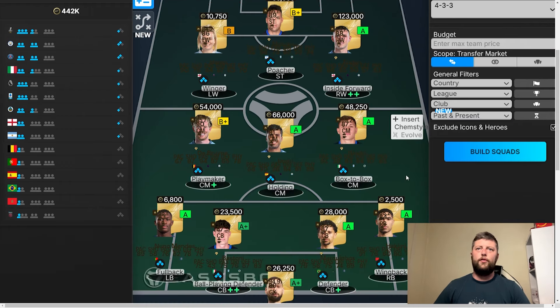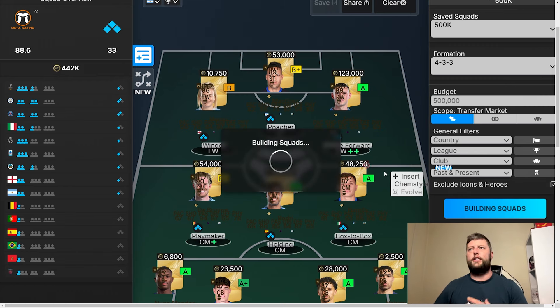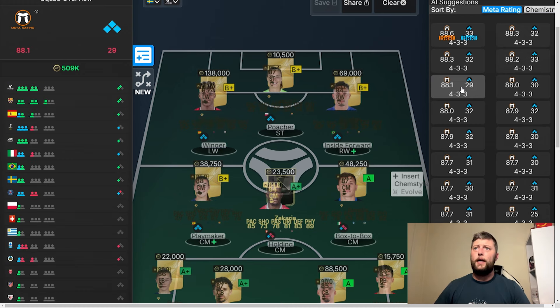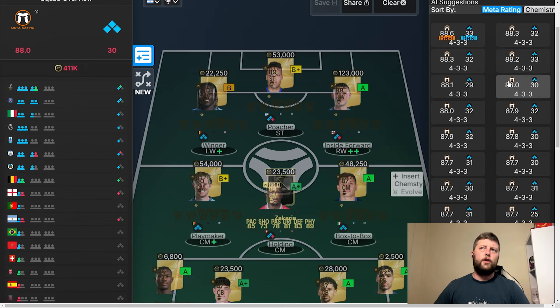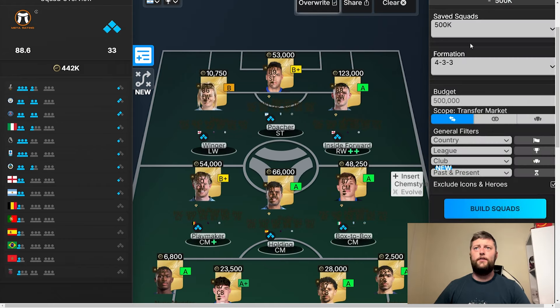Now we're at half a million coins. We've gone again with KDB and Rodri — clearly very good meta scores. Same back line but Bastoni's now in, always a very good one. We've got Barella in the midfield to help with the links, and Martinez to help again with all the Milan links getting full chemistry. Foden's back up there with Hemp. And if you are building a squad, they don't just give you one option — it tells you the meta-algorithmic score, the best chem and best rating. You can choose from options: Martinez features a lot, but then you've got Doku, Peugeot with Nico Williams, Rafinha, Patry — quite a lot of decent ways to build this.